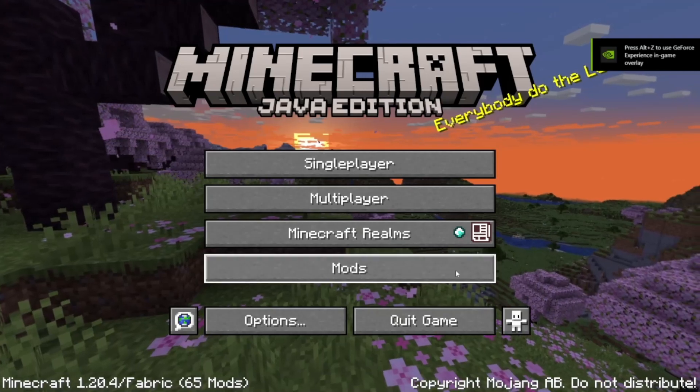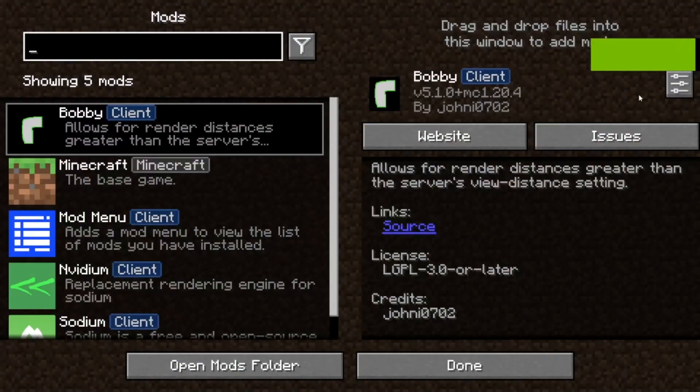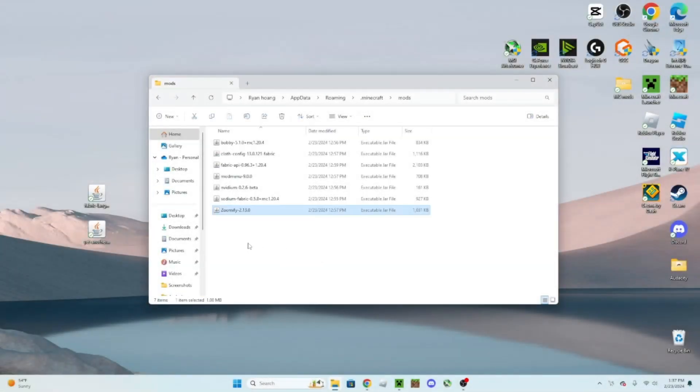Then launch Minecraft once again. Once you load in, you should see a mods tab — that means the mods are working. So now you can just stop here and enjoy your FPS. But if you want the zoom, then you're going to have to drop Zoomify and its dependency mods into the mods folder as well.